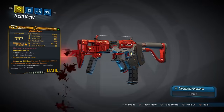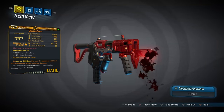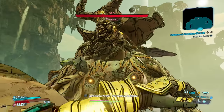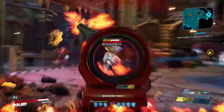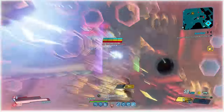Moving on now to the Ripper, a Dahl SMG that can come in all of the elements with an increased chance to drop from Shiv who you fight around here in Covenant Pass. The Ripper is a good gun at the worst of times, but amazing at the best of times. It holds within it a soul that can never be sated, signified by the bloodied blade beneath its barrel.